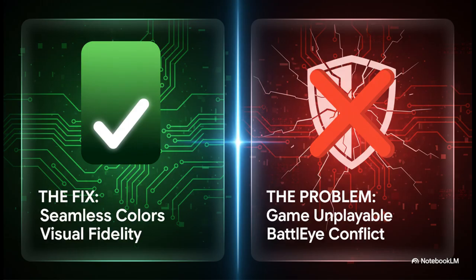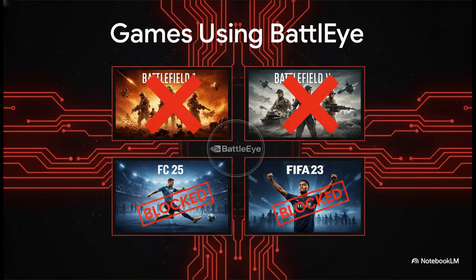This is what can happen when you rush a patch out — sometimes a fix in one area can mess up compatibility with something else, like a complex anti-cheat program. And we are not talking about small, niche games here. This incompatibility hits some of the biggest games on the market right now: the Battlefield series, FC 25, FIFA 23, and a whole bunch of others that rely on BattleEye.